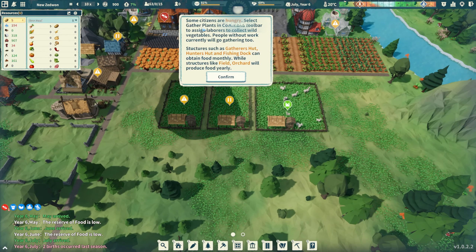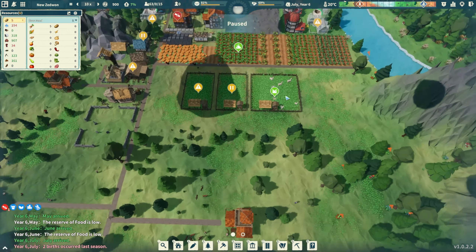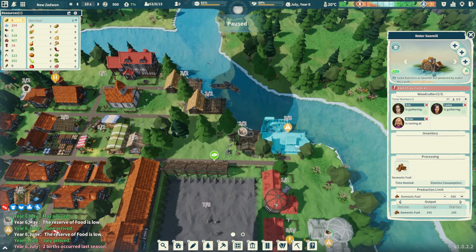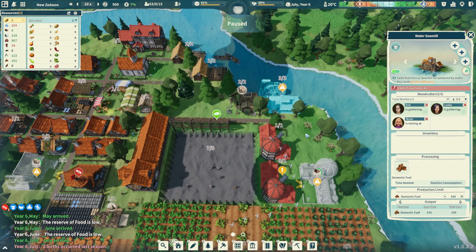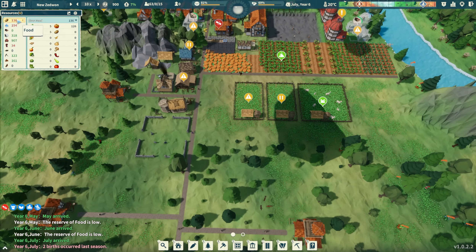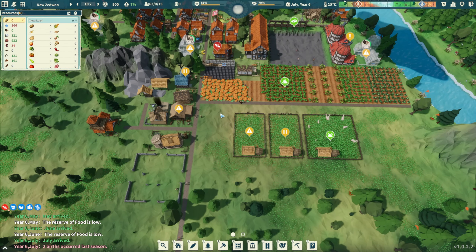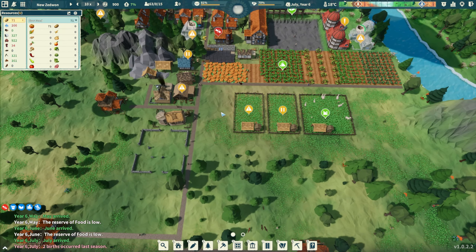Citizens are hungry. The game advises that hunter's huts and fishing docks obtain food monthly while fields and orchards produce food yearly. Let's just let it go and see what happens. We're at 130-something food but we've got to survive all winter. We're back to zero food again.